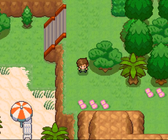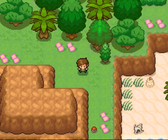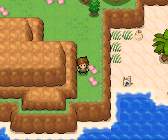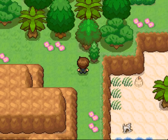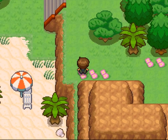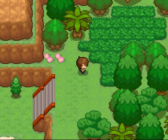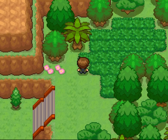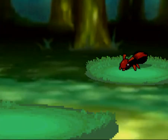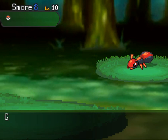Which way shall we go? Let's go this way — a Water Stone! I wonder if I evolve Tuxedo with the Water Stone. I don't know how it works in this game. I see a bug type over there — can't waste moves.